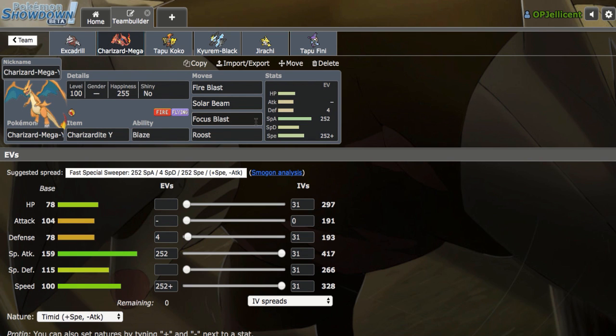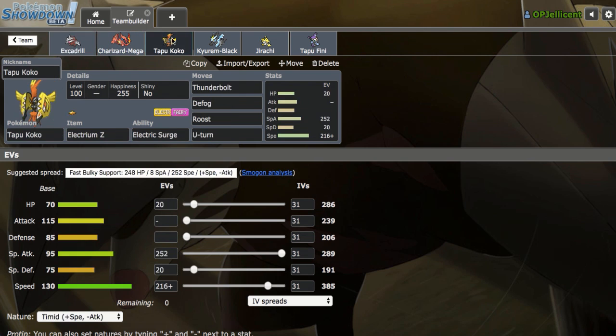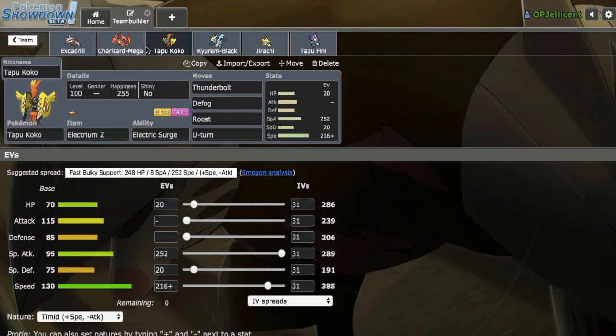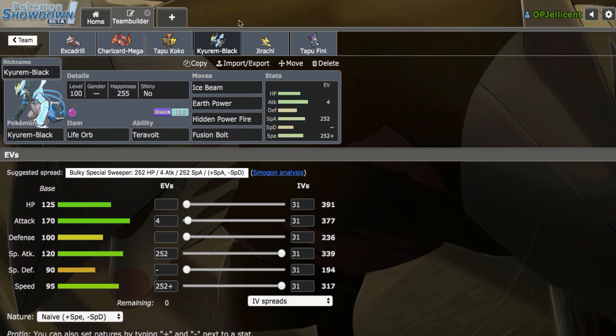Pairing it with Zard Y, which is a mega that I really never run, but I kind of wanted to try it out. You'll notice that we actually have three forms of hazard control - Drill, Coco, and Fini - just because we have Kyurem and Charizard on the team, so it's really necessary. We're just running a standard Fire Blast with a Roost Zard right here. Of course Solar Beam and Focus Blast. Z-Coco, which is a Defog pivot for the team.